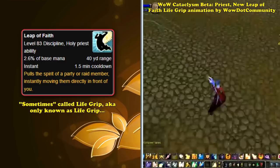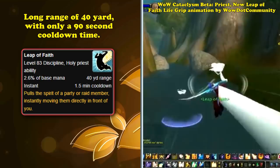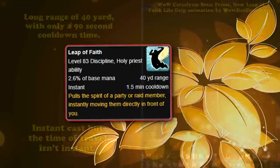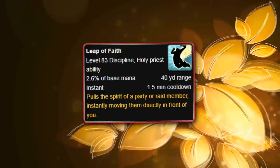Leap of Faith can be quite handy if a Priest is already high up on a tall spot and can pull a party member on the ground up to them. It has a 40-yard range, which is quite long, and has a relatively short cooldown of only 90 seconds. The cast of Leap of Faith is instant, but the act of moving the player is not instantaneous, since it takes one second. However, its usefulness is limited to a very small handful of niche movement situations, since it is principally just an ability for a Priest to save a player from dying, be it from mob aggro or falling off of something.